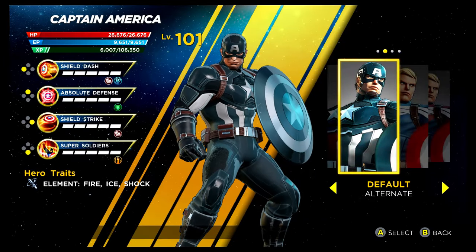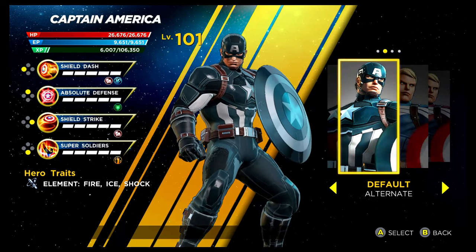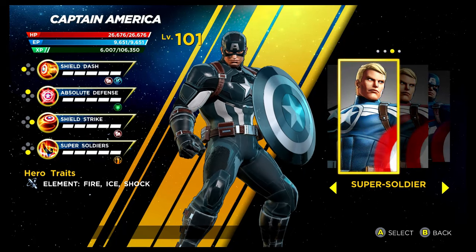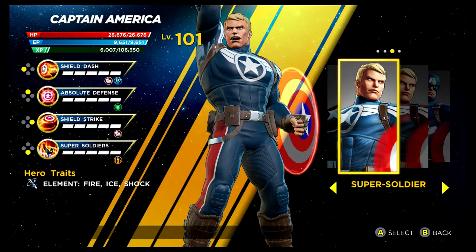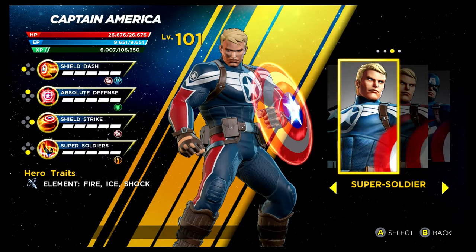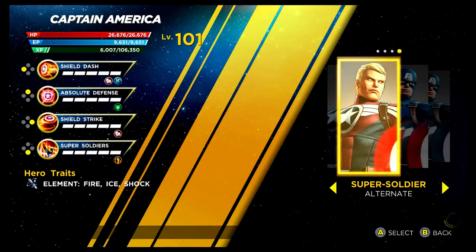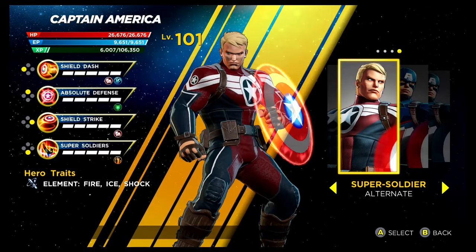Captain America is up next. This costume is unlocked via the Gamma Infinity Rift — it potentially could be from Winter Soldier because it's a darker costume. The alternative, which is Super Soldier, is a really nice looking one and it's got a special visual effect on the shield. It's unlocked via the Shield Depot for 400 tokens. The same applies for the alternative recolouring. They both look great, and I like that they went to the effort of making the shield different in this costume.